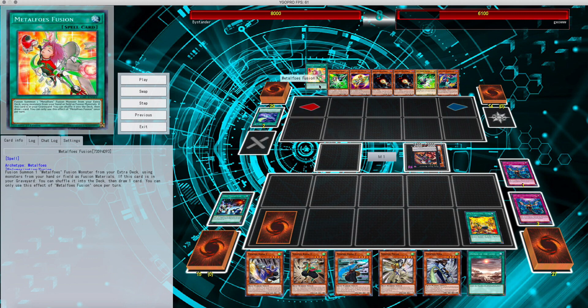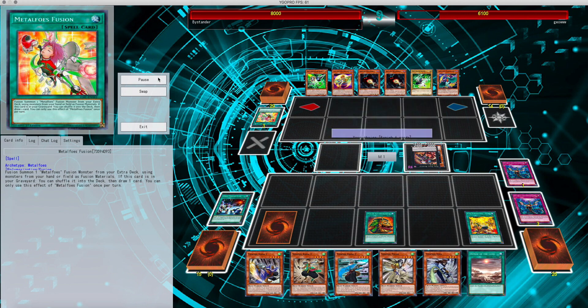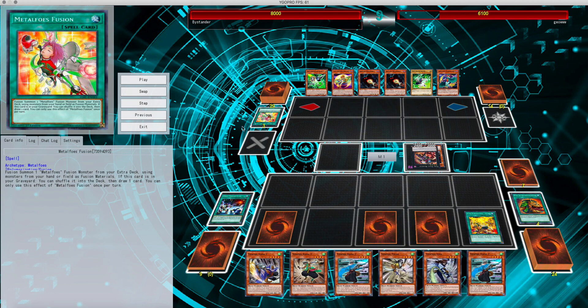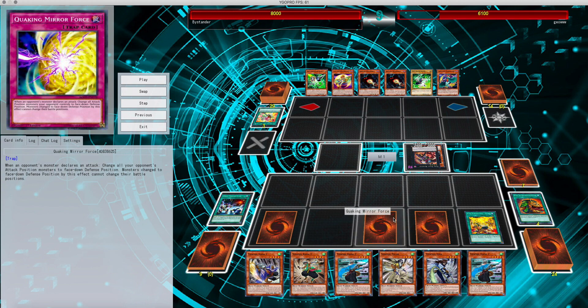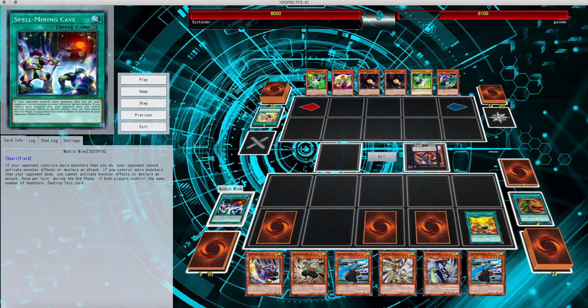He has Metal Falls Fusion for an additional draw. Since I did a graveyard, Pot of Extravagance shows his face — manage the top five. I get a Quaking Mirror Force with force monsters face down when they attack, another Demise of Land in case they out my Mystic Mine, which is pretty awesome.